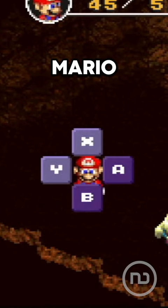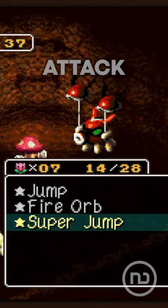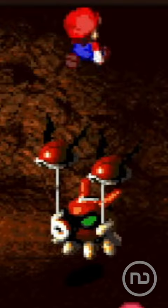In the original game, there was a Mario attack called Super Jump, which involved pressing the A button each time Mario bounced off an enemy, and this only occurred during a very short period of time.